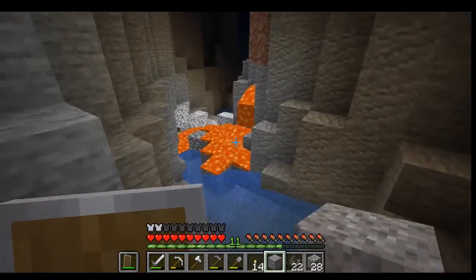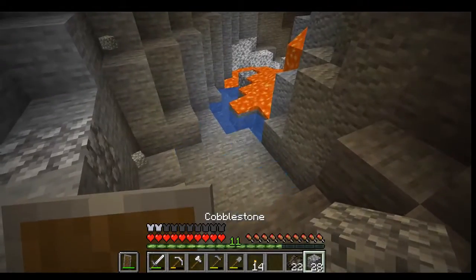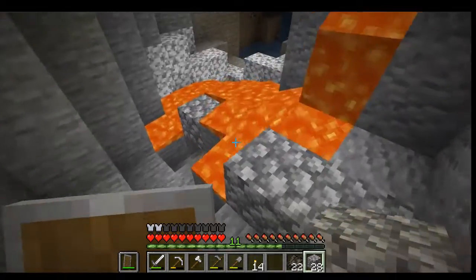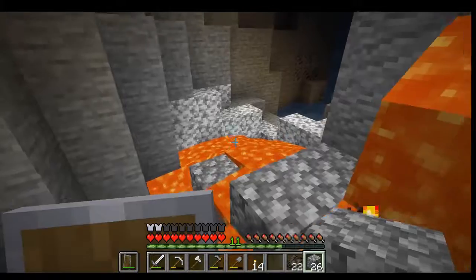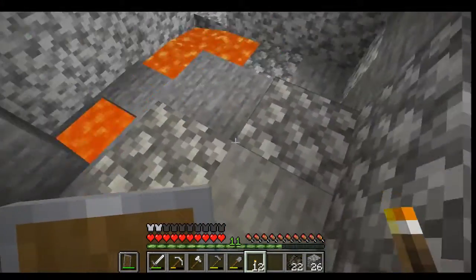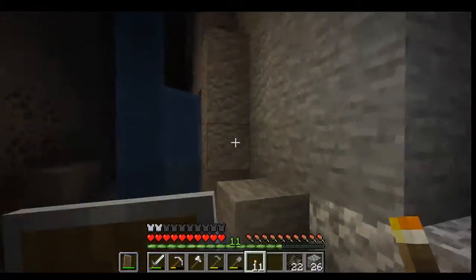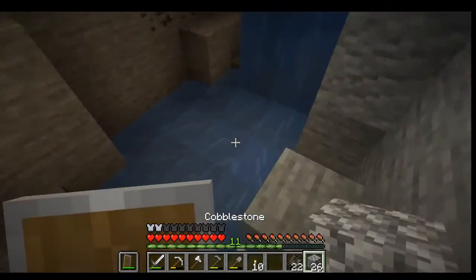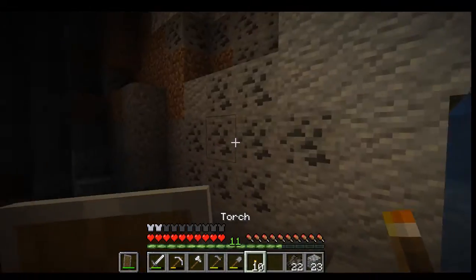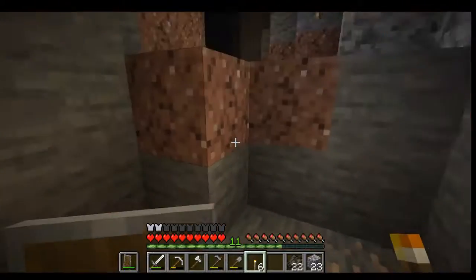Got some more light sources. Do I want to go exploring? I have a few different choices. I could go exploring some more — I'm gonna do that. I need to block off this area and get some more torches up because of course it's going to get dark soon. Let's block off this water and light up the dark.